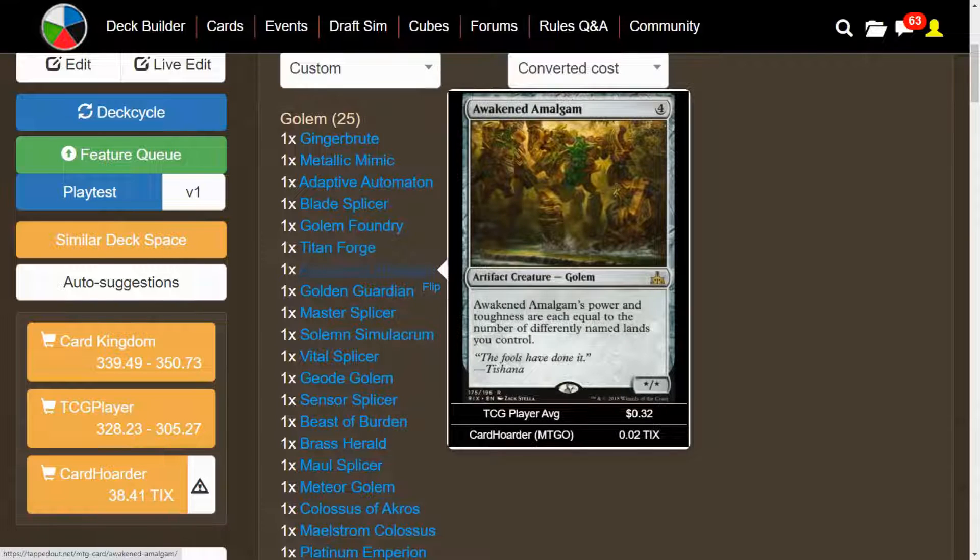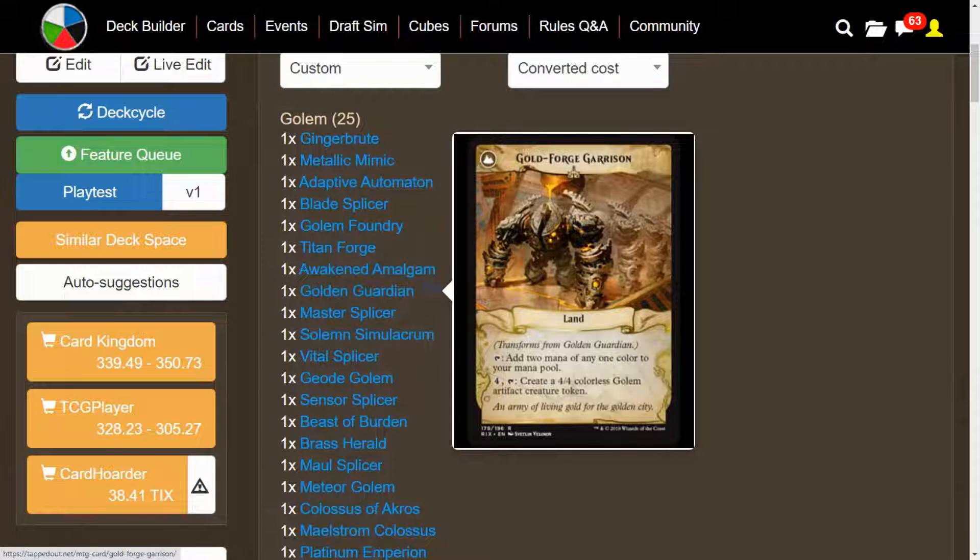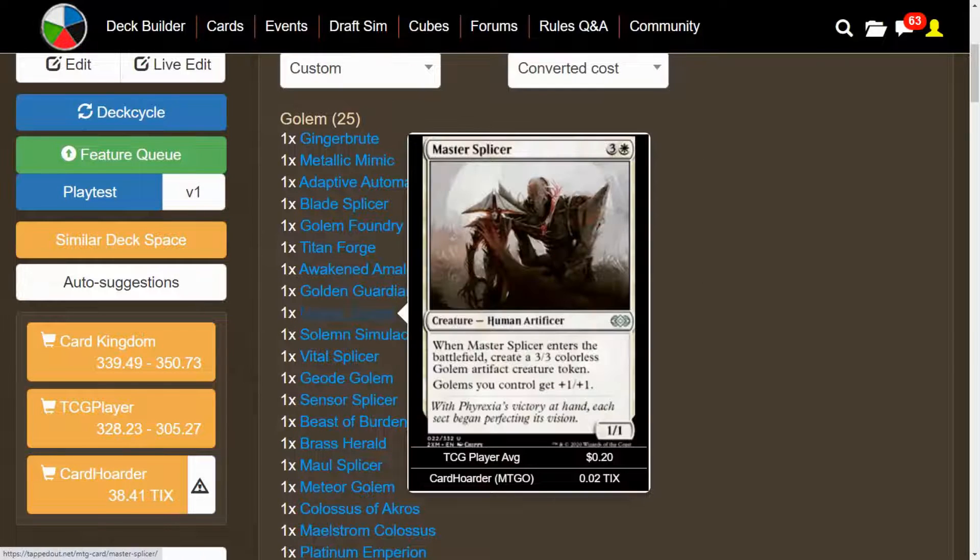We have Awakened Amalgam — its power and toughness are each equal to the number of differently named lands we control, which is great because we have a ton of different lands. We have Golden Guardian from Rivals of Ixalan — a 4/4 with Defender, but we can pay two mana and have it fight another target creature we control. When it dies, we return it transformed as Gold-Forge Garrison, which can tap for two of any mana and pay four mana to create a 4/4 colorless Golem. We have Master Splicer — it enters the battlefield, we get a 3/3 Golem, and Golems we control get +1/+1.